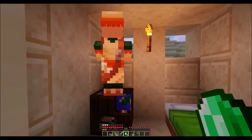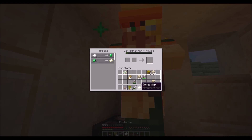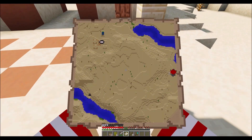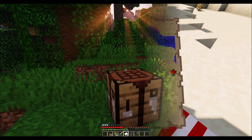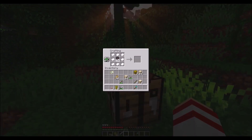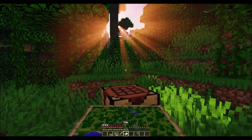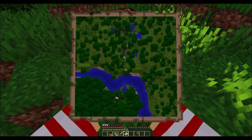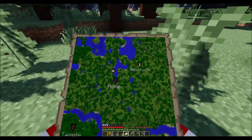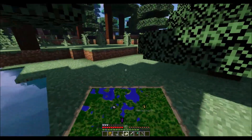Up into the number 3 spot we have Novice Cartographers trading 7 emerald for an empty map. The first but not the last cartographer trade to make this top 5, this is a frustratingly common trade that will no doubt drain your emerald supplies as you try to level up your local cartographer. Not only are maps very easy to make, requiring only a compass and 8 paper — equivalent to 3 sugarcane, 1 redstone and 4 iron ingots — they're not an overly popular item, with many people seldom bothering to make one at all. I would never consider paying 7 emerald for an item I can so easily make with a basic sugarcane farm and a handful of common minerals.